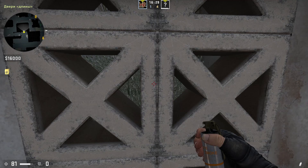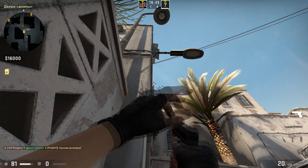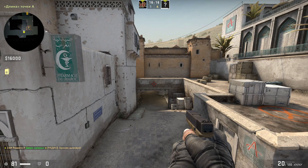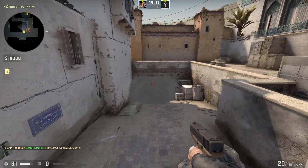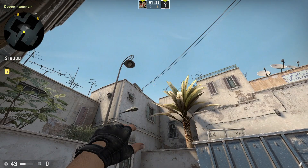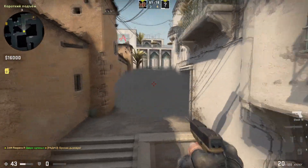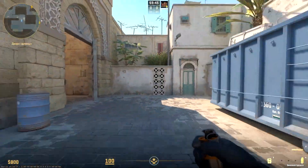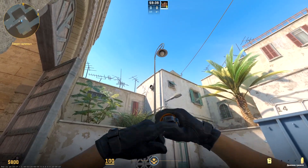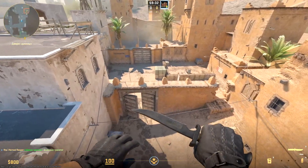Simple throw to deep city — hasn't changed from CSGO. The throw to short is the same: aim for the zone under the wires. The distracting smoke to B-side needs precision. Go to this barrel, aim for the top right corner of that vent canal and jump throw. This smoke looks like the default smoke on B-doors.